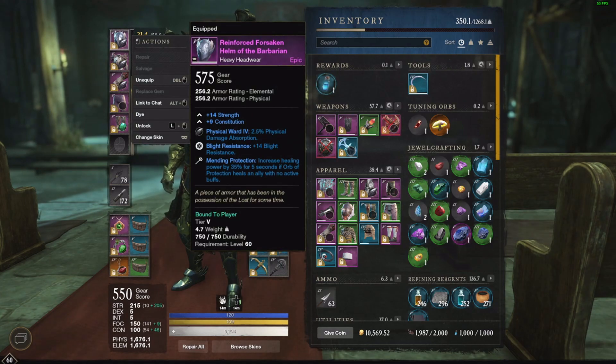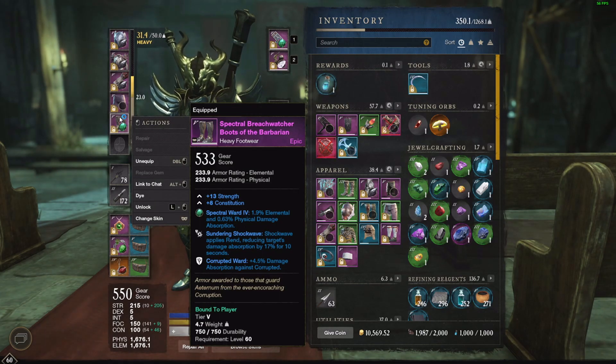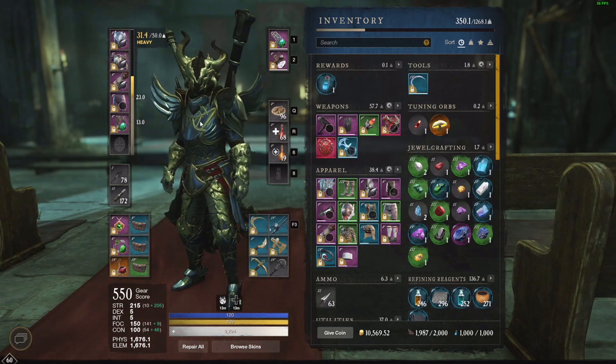All the gear I've used is from the trading post. I'm using the Mending Protection perk on one piece — it's very good. I'm using the Beacon perk on another piece — that's probably the most useful perk. Together with Sundering Shockwave, which is the main debuff, you really really need this perk. It has about 50% uptime so it's really useful. I also have Leeching Path of Destiny, which makes it a very good heal ability — I've done more than 3k in heals with it if you hit a lot of enemies. On the legs I don't have any perks right now, so it's a very simple build.